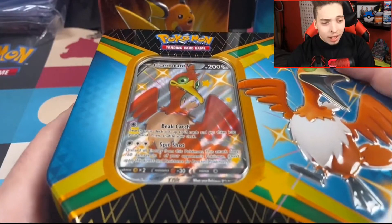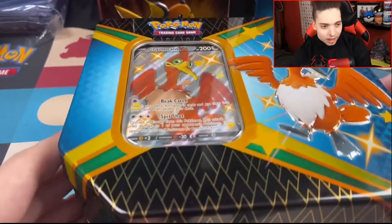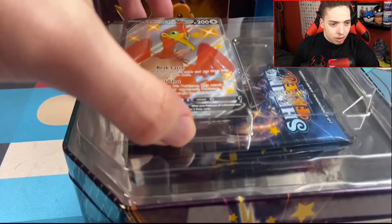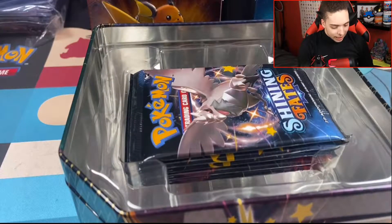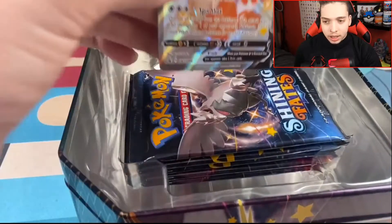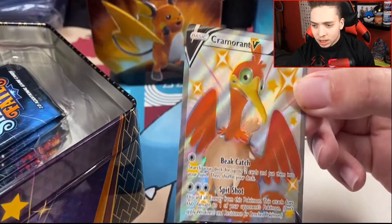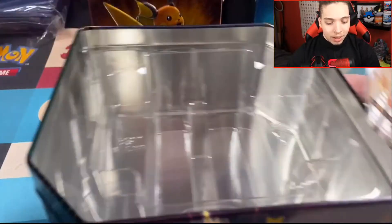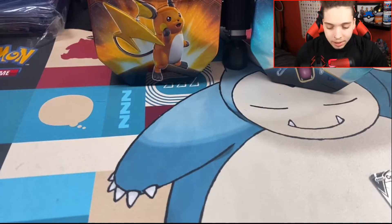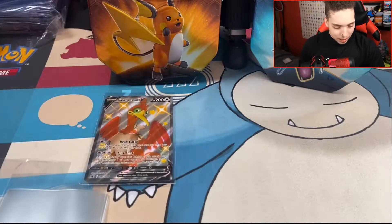I've changed up the setting a bit so we can have a look at the Cramorant tin a bit better, and we've got a different angle to open the packs. I already unpackaged it — we have this beautiful Cramorant V promo card. There it is — beautiful Cramorant promo card, very nice shine to it. I love shiny Cramorant. And obviously we have the five packs. Let me just sleeve up the Cramorant. All right, we've got the Cramorant sleeved.